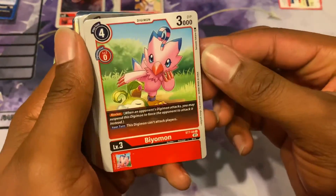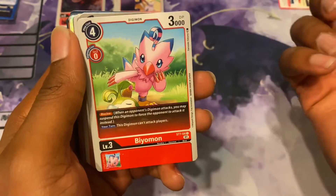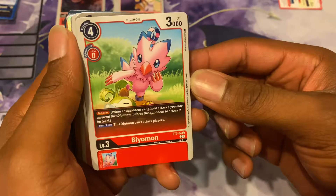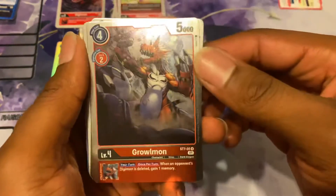You get Biyomon, who is a blocker. You can make it block your opponent's Digimon attack, but it can't attack directly. So it's really just really good for blocking. Playset of those.